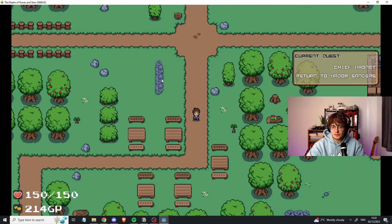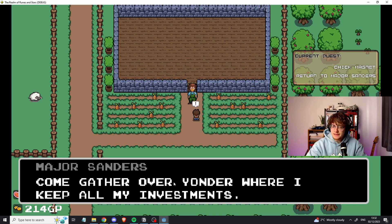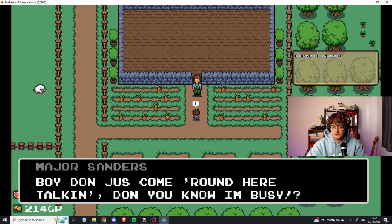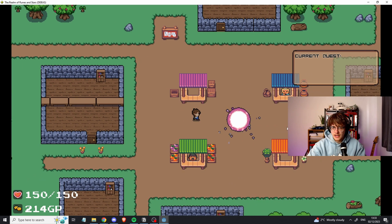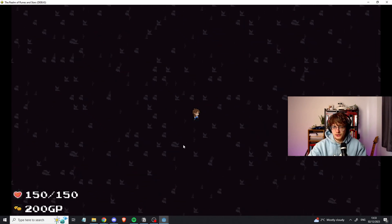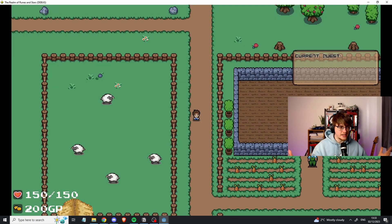Let's return our chickens to Major Sanders and complete the quest. He says 'Well ain't you a peach — I owe you a big old thank you for rounding up my wayward chickens.' That's the first quest completed. Talking to him again gives generic dialogue to show he no longer gives the quest. Finally, there's a portal in the middle of town that teleports you into the dungeon area. There's a basic stats implementation — attack and health — and upon going in, we died. Progress.